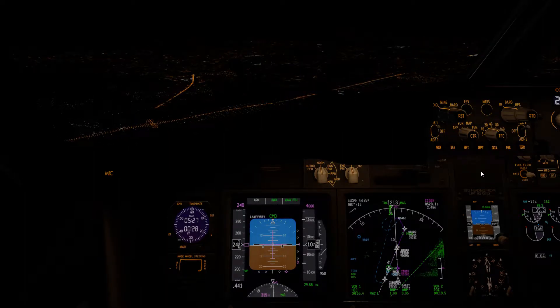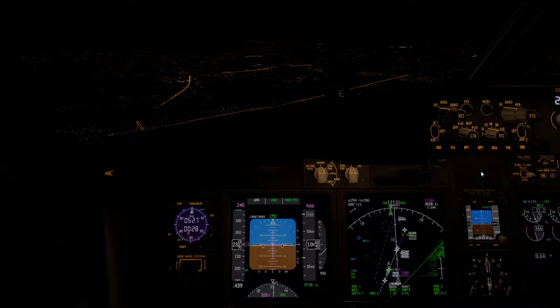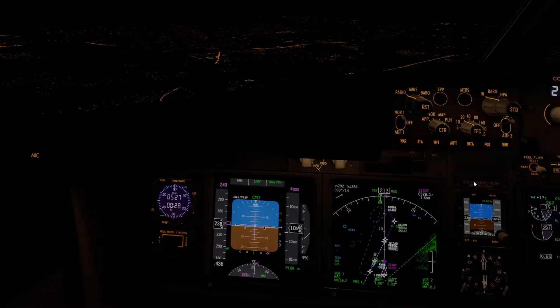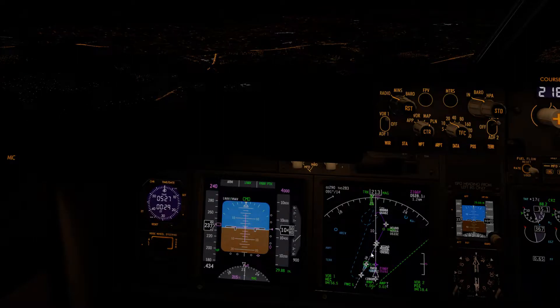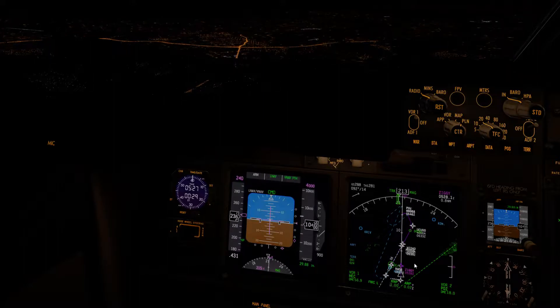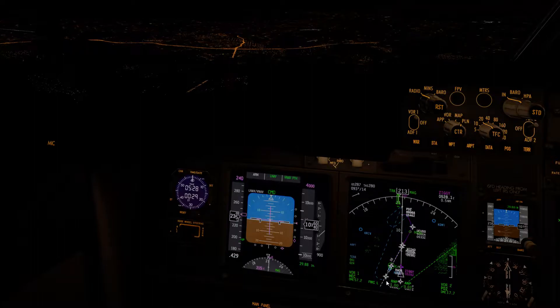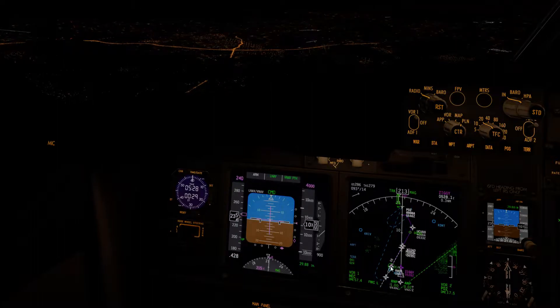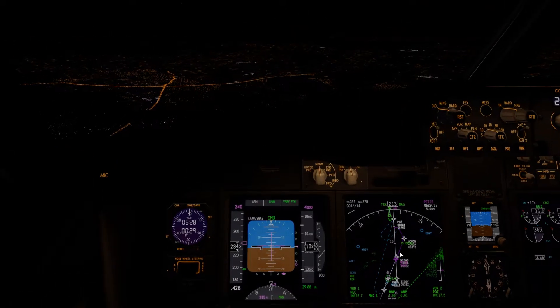Alright, we're about to start getting established for Runway 6 at San Bernardino. It's right at our 9 o'clock. If you look on the ND, you'll see an interesting approach pattern. That's because just east of the runway there's a whole bunch of mountains that slope the glide slopes, so there's no such thing as landing on the reciprocal heading of the runway. It's going to be an interesting approach.